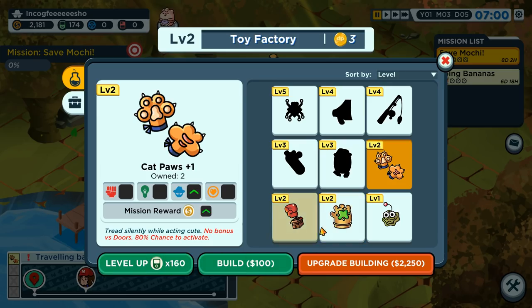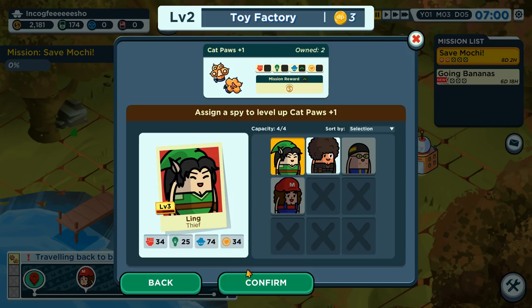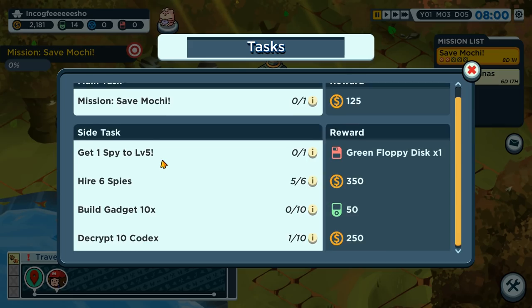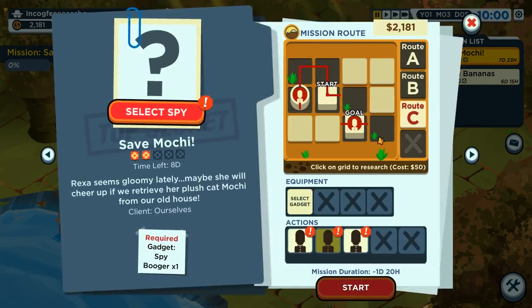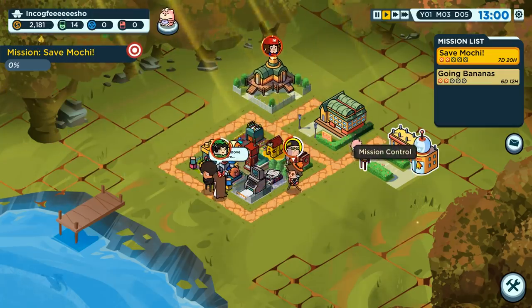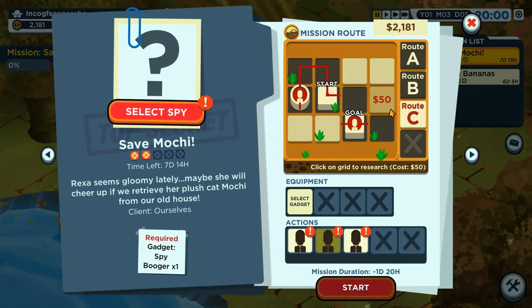Let's level up — honestly, the sticky fingers have an even higher chance of activating, so let's upgrade these. What other things do we have? Hire spies, build 10 gadgets, decrypt 10 codices, and get a spy to level 10. The first stage of going bananas is done and we didn't even break a sweat.